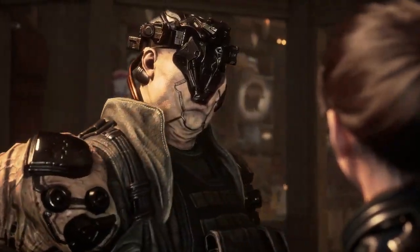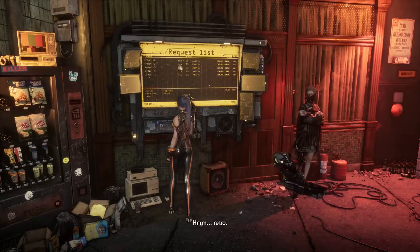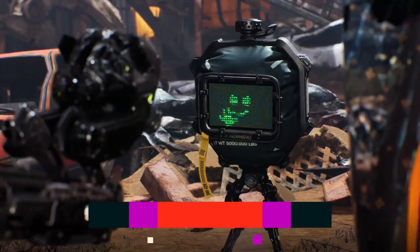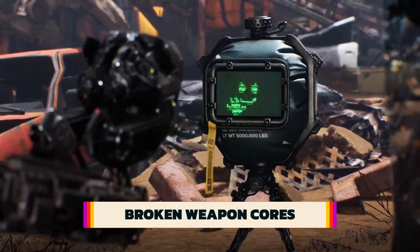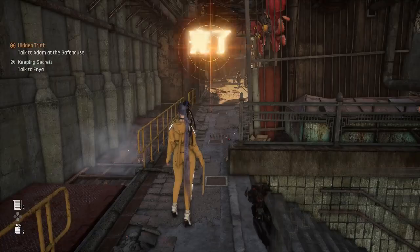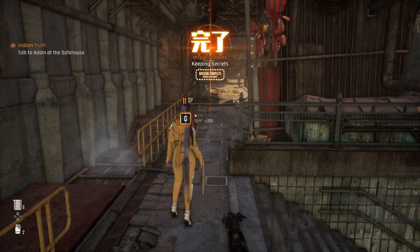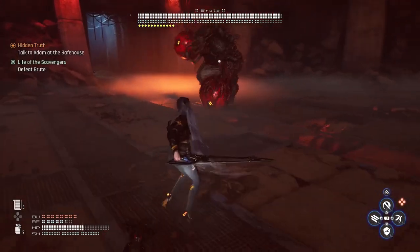Another side quest unlocks a barbershop that lets you color and cut Eve's hair. The request board missions, on the other hand, are pretty simple and clearly state the rewards. Speaking of Digger, the little robot is more than a cunning sales bot — you can exchange two broken weapon cores with him to receive a brand new one, which can be used to strengthen Eve's blade. If you do the side quests, you should find enough weapon cores to max out Eve's blade anyway, but this can be helpful if you're having trouble with certain enemies or bosses.